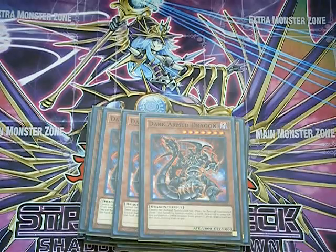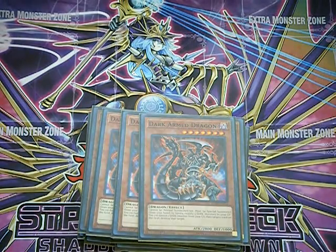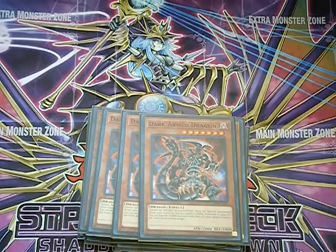Three copies of Dark Armed Dragon. Dark Armed Dragon can be special summoned if you have exactly three dark monsters in your grave, which can be manipulated very easily. It's fantastic in your opening hand. Plus, you can banish dark monsters from the grave to pop your opponent's cards, and use all these attributes to get into fusion plays.